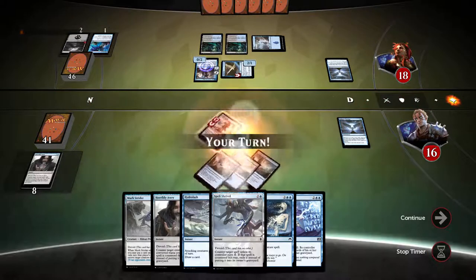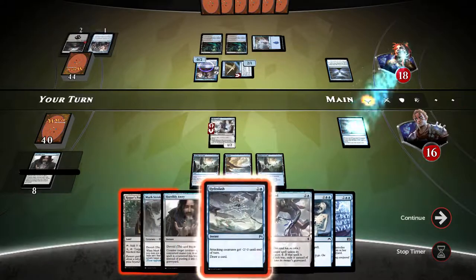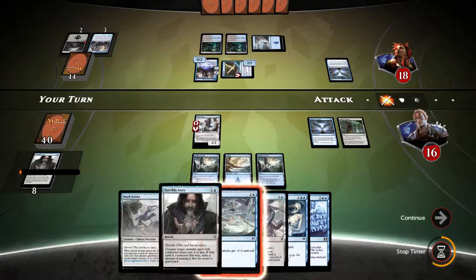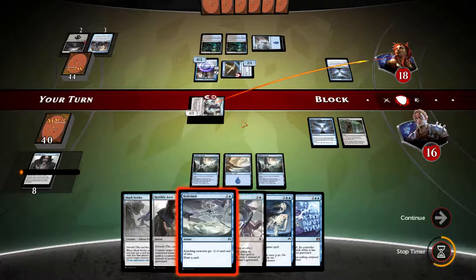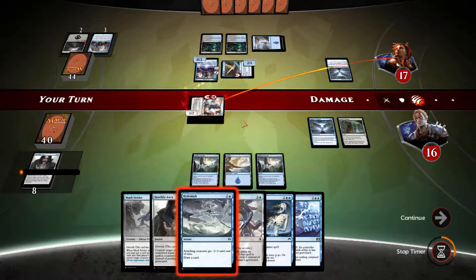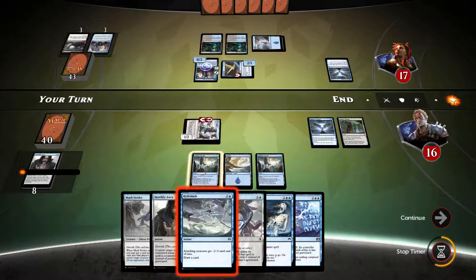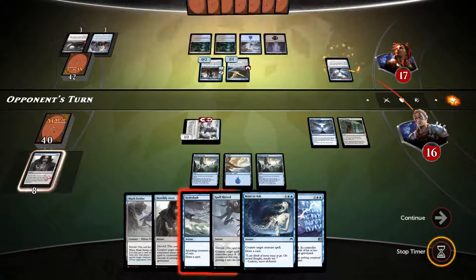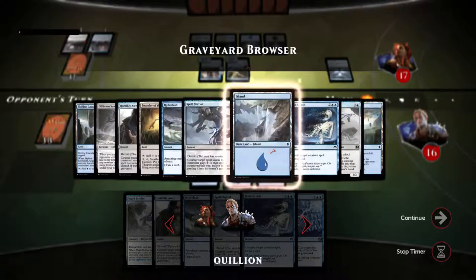I'll take 2 damage and move on. Now we mill our opponent, and holy crap — I can have more than that up. Let's play Rogue's Passage and swing. 43 cards versus 40. Now we have so many good things to do. We're gonna get milled some more here. Nothing important milled, so that's fine.